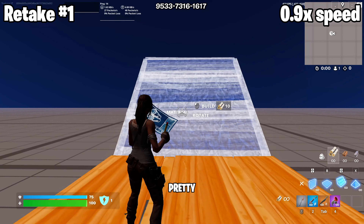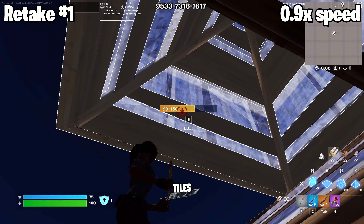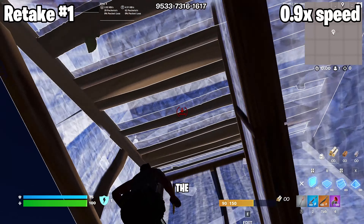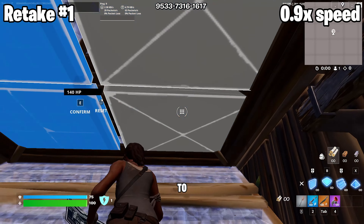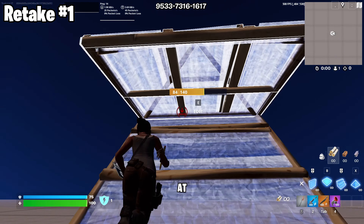Retake 1 is pretty simple. First, obviously put a stair cone floor. Then edit the two tiles on the side of the floor and wrap walls around. Then you put a stair floor stair out to the side. Then edit the floor and wrap walls around you and put a cone on top. Then flip the stair and put a floor and then double edit out. This is the retake at normal speed.